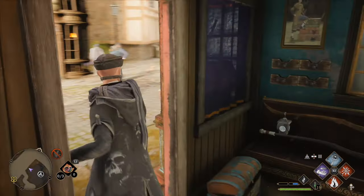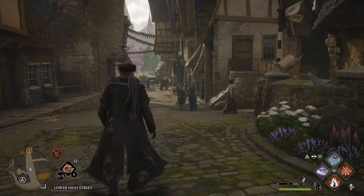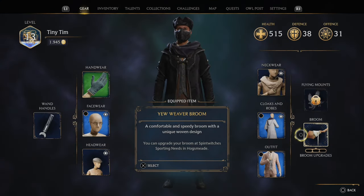You have to go over to the Quidditch field, and he'll give you a side quest once you buy your broom. So let's get out of this little city. If I press Options and go on over to my gear, we can see the broom is equipped in the bottom right side of the screen, so I have it selected.